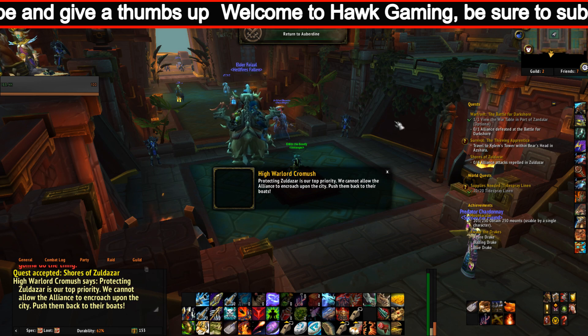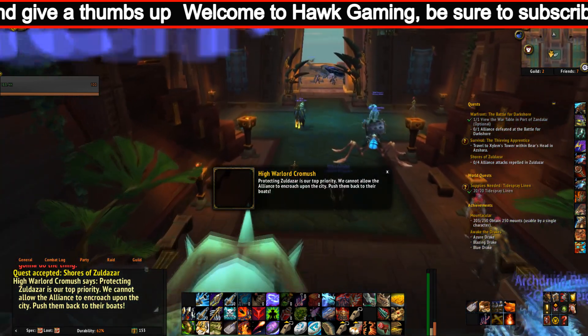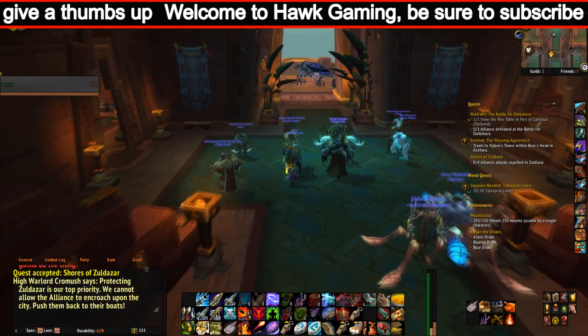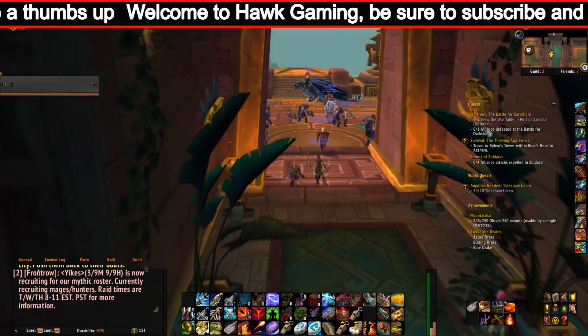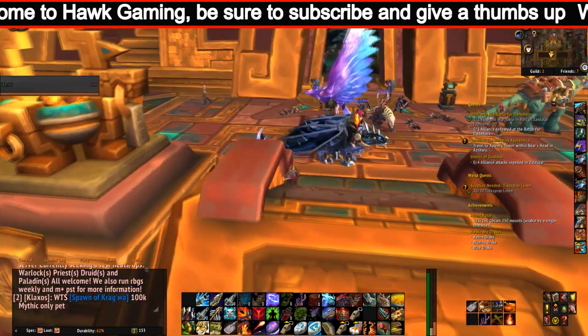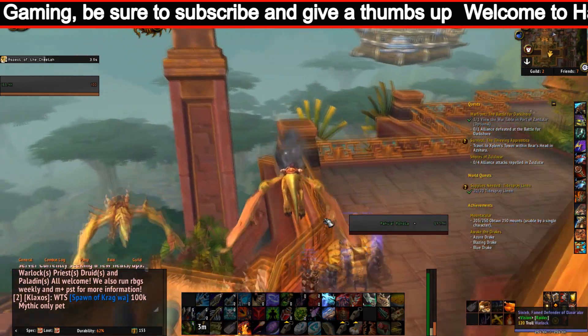Aethereal Connection reduces the cost of Void Storage and Transmogrification by 50% — this is awesome and is going to save a lot of people some serious gold. Preternatural Calm means spell casts are not delayed by taking damage.